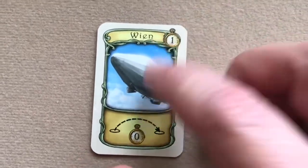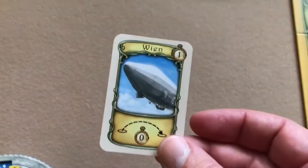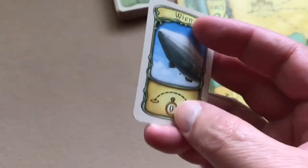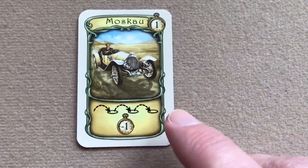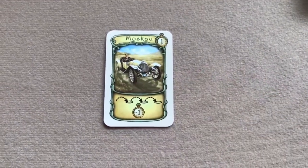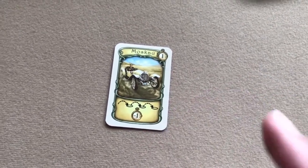The zeppelin card lets you move any distance on the board and pay zero weeks for movement — but you must discard it after use. The vehicle card reduces your movement cost by one week whenever you move three or more spaces. You don't discard the vehicle card — you keep it in your play area and benefit from it every time you move three or more spaces.